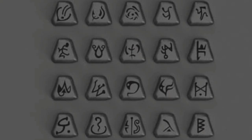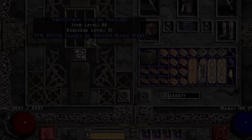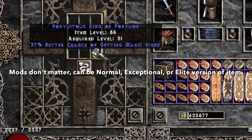Once you have access to that, you will also need certain runes, a jewel of any type, and a specific magic item depending on what you are wanting to craft.